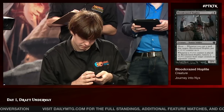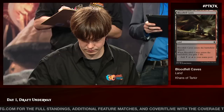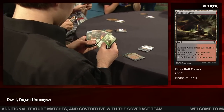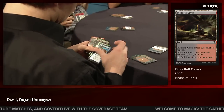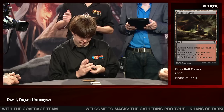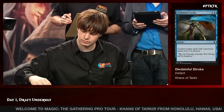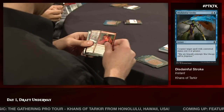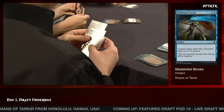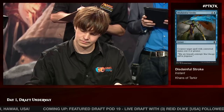He goes ahead and takes the Bloodfell Caves, passing on Assault Road Patrol. He's basically solidly in black-white and open to being able to splash either green or red. Now entering the dregs, he takes a Disdainful Stroke. The one interesting card that came back was Bear's Companion — he did wheel it and gave a little shrug. He also takes a Cranial Archive as the pack begins to dry up.